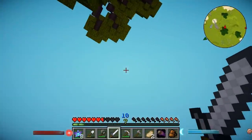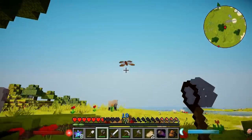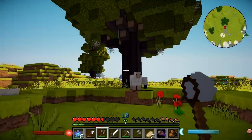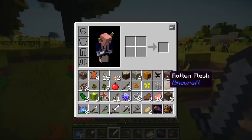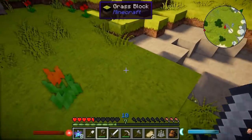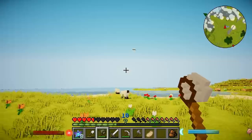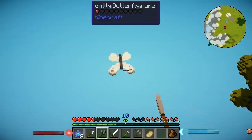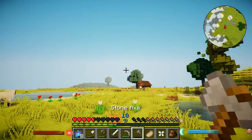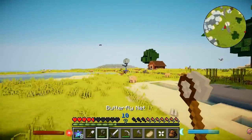Okay, where'd the butterfly go? Wait — butterfly no! There's actually a cave spider spawner in that tree, so I'm not gonna go too near that. What type of butterfly was that? For some reason when I got the butterfly it gave me this — that doesn't look like a butterfly to me! There's a white butterfly! I need to hone my butterfly skills. I got it — it's a cabbage white!